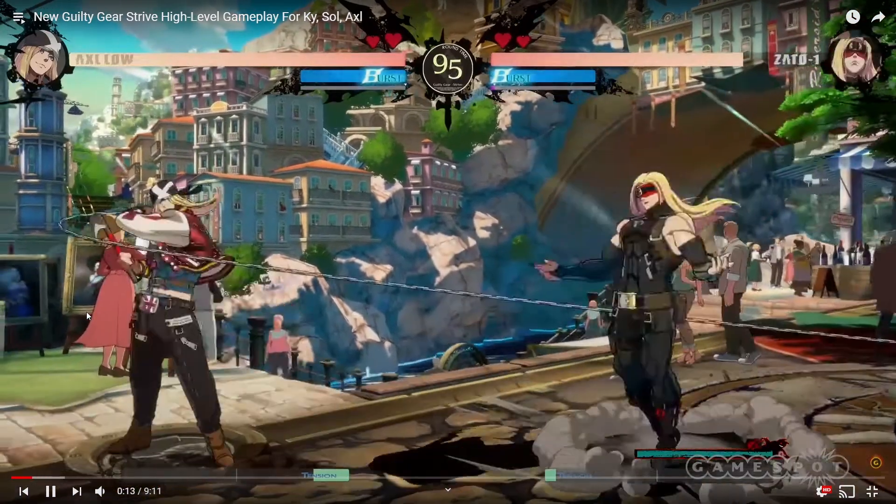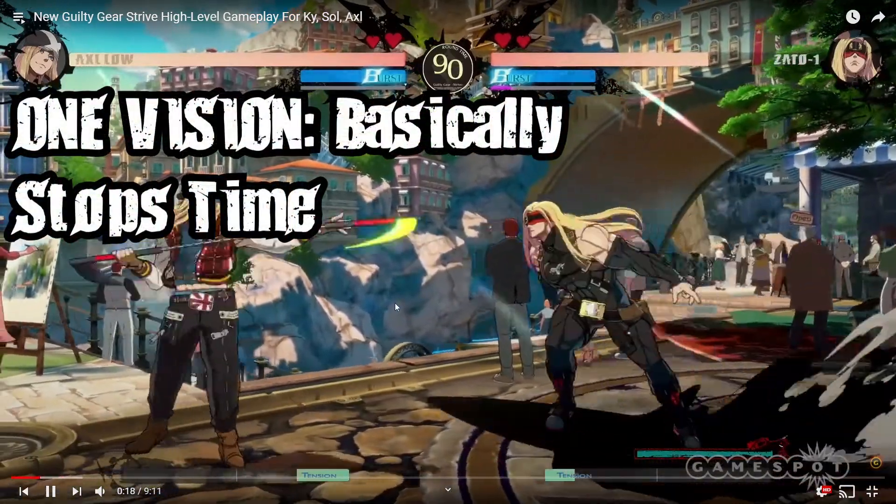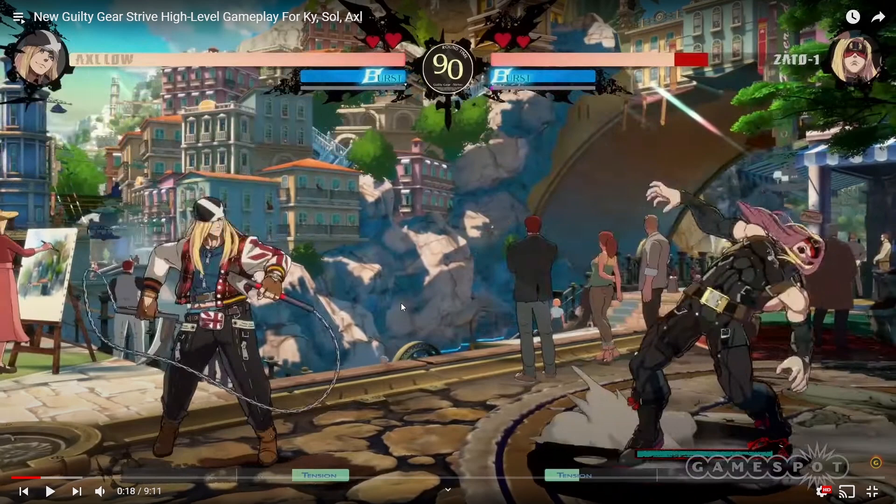The main thing we have to talk about is Axl's new ability: One Vision. I don't know how it's gonna affect the meta because this thing looks hella busted. It's not even a Roman Cancel — it's just a basic move where they stop time and you can go up to them and do whatever you want. If they have no burst, you're basically screwed. I don't know if there's any way to counter it.